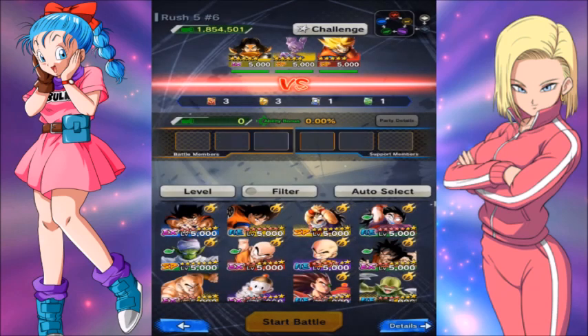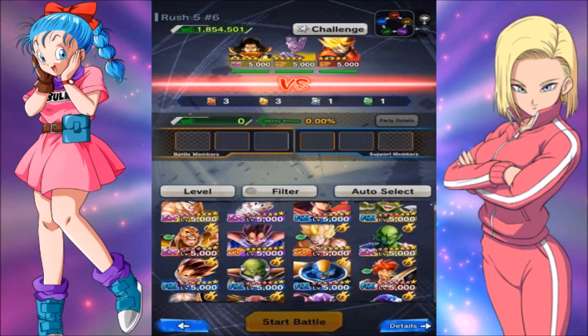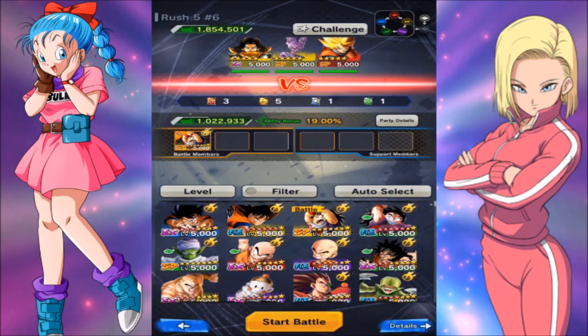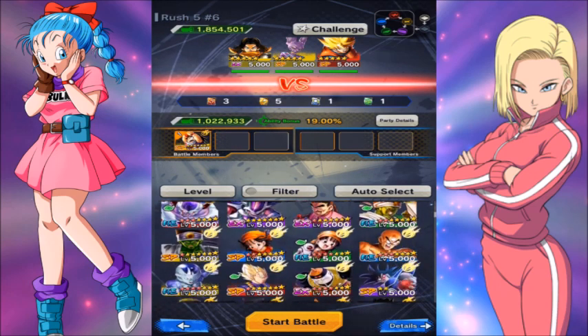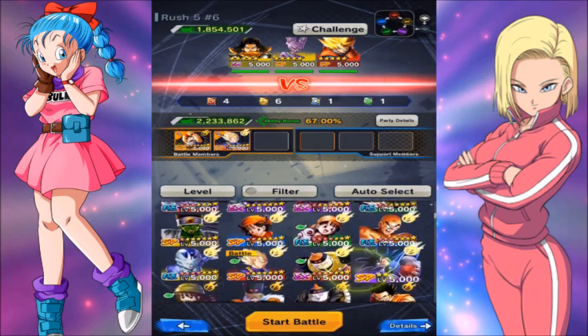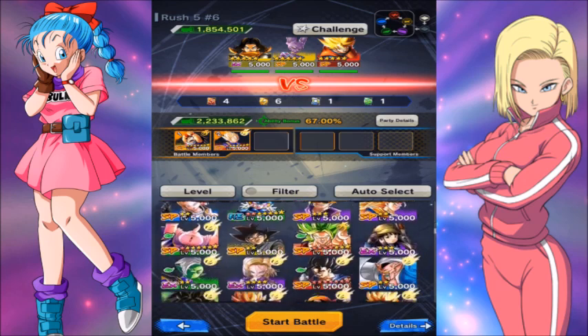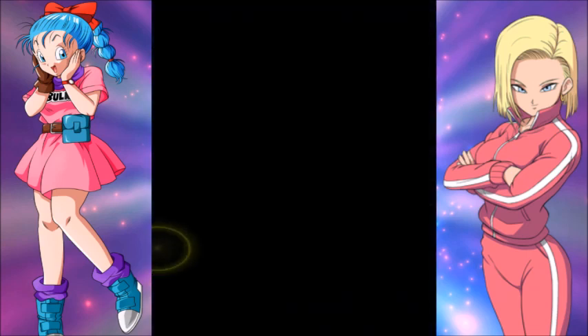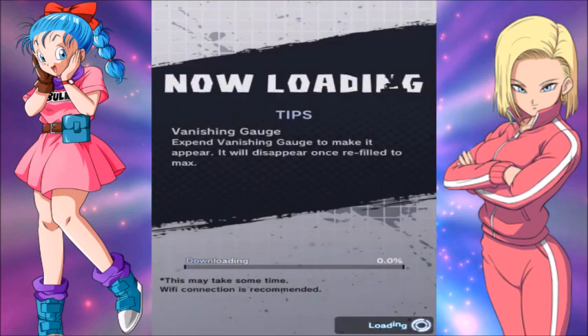The challenge is to use at least one yellow character. So let's use Gohan — yeah, we'll use Gohan. We've got to use at least... I think if we use two other red characters we'll be okay. So I'm actually going to pull out Kale, because she's one of my better characters.